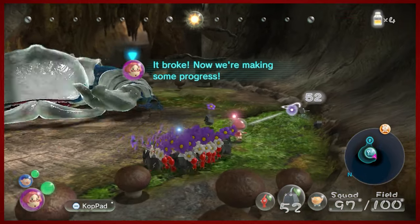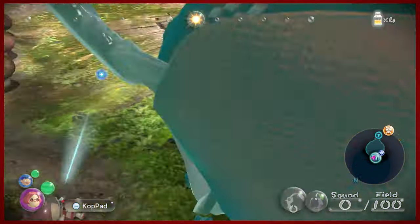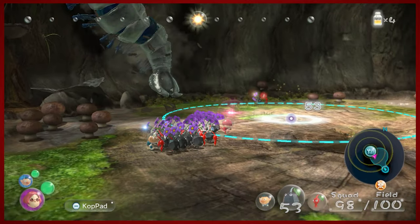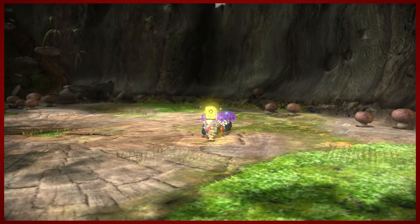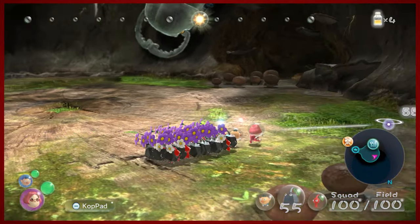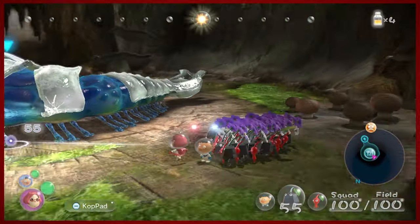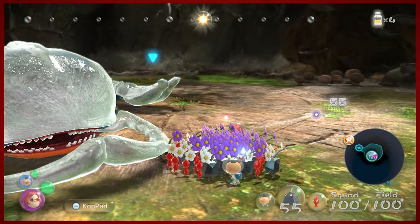You can hit it pretty much anywhere to knock the crystals off of its back. This is very bad — we're gonna whistle our Pikmin back. Hopefully we've got just about everybody. Come back, fellas. So it's gonna climb up on the walls. This fight's gonna be interesting. I can already tell that having not practiced this, it's going to be a bit messy, to say the least. But this fight isn't horrible once I get my legs underneath me.